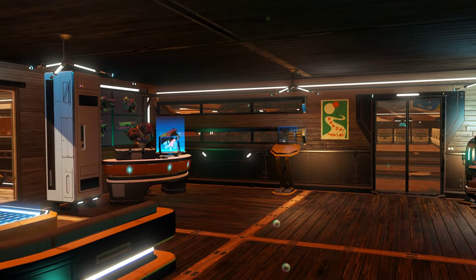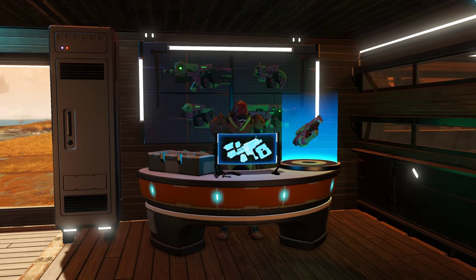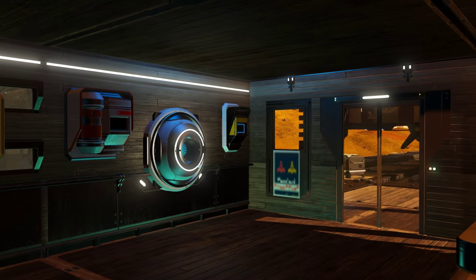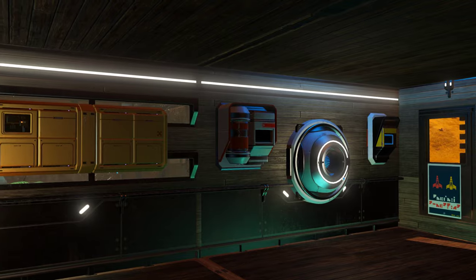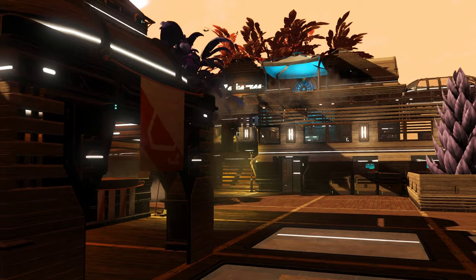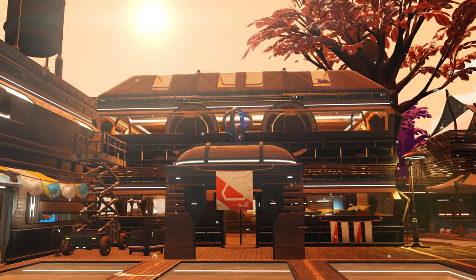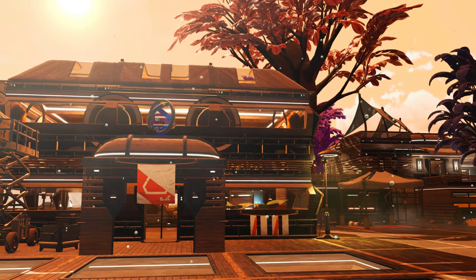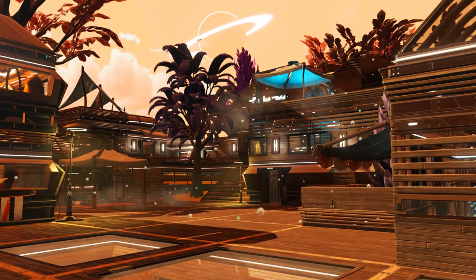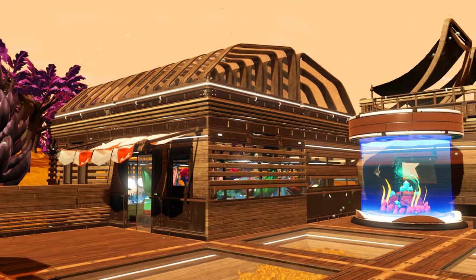Some of the new roof pieces are bugged and won't snap to anything right now, and stairs have bugged snap points. However, now there is a free placement feature, which is a very welcome addition, so I was able to glitch the stairs in place. The new design lets everyone build something really beautiful in an hour — it's never been easier. It took me quite a bit longer to place all the decorations, maybe 10 hours in total.